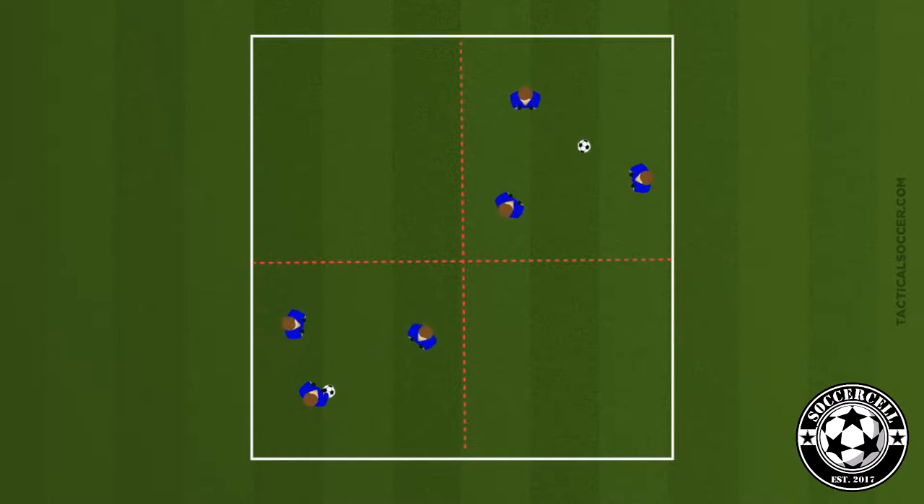In a 36 by 24 yard grid for our warm-up, we're going to divide it into small sections. Players are divided into teams of three or four if necessary and they will work in a small square, moving the ball quickly. Encourage one-touch passing and quick feet. Players should then pass the ball as quickly as possible to the open player.